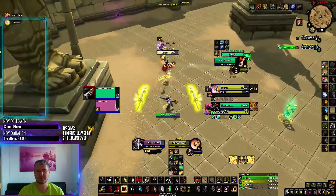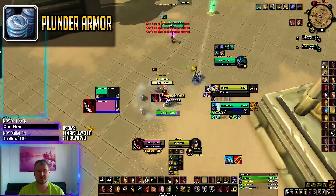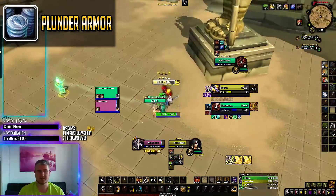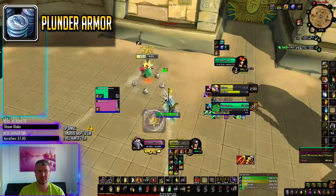Outlaw sometimes plays with the PvP talent Plunder Armor, which will lower the damage and HP of the target by 10% and increase his own by the same amount — both damage and HP. If you see this, it's usually a good indication that you will get bursted down, so try to kite or just use a defensive cooldown.